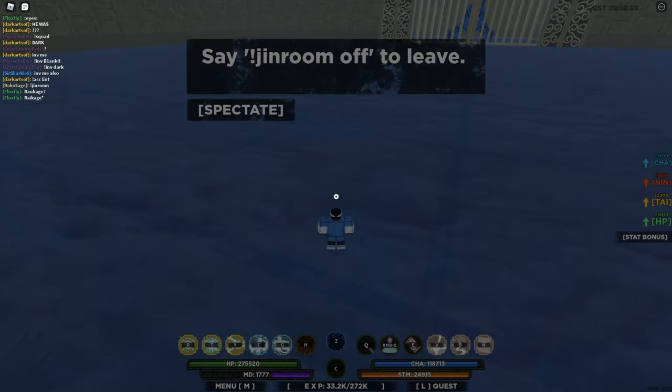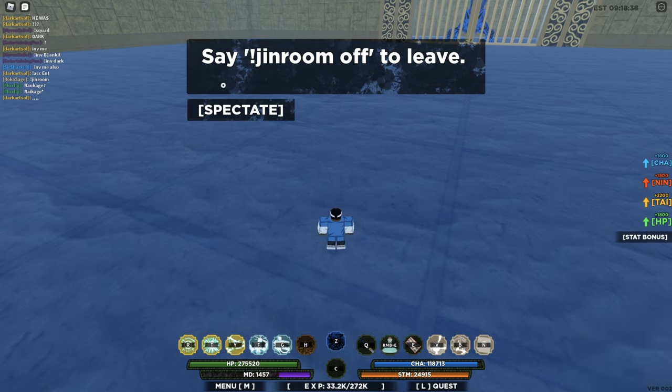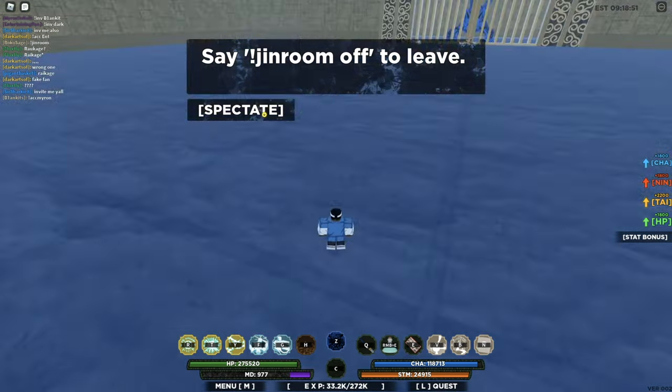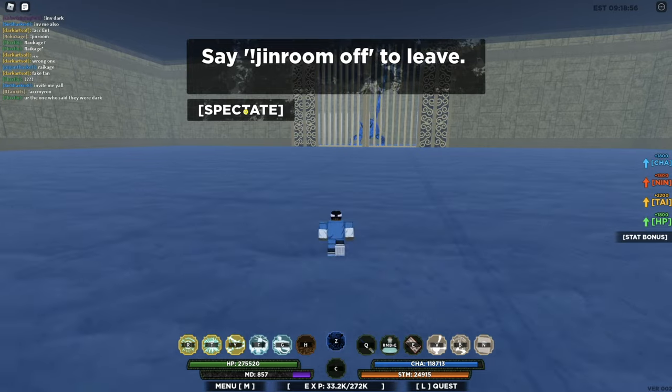Shoutout to whoever just subscribed — make sure you smash that subscribe button and turn on notifications for more fire content. To activate the Gin Room, type '!ginroom', and to get out of the Gin Room type '!ginroom off'. This is the Gin Room right here.